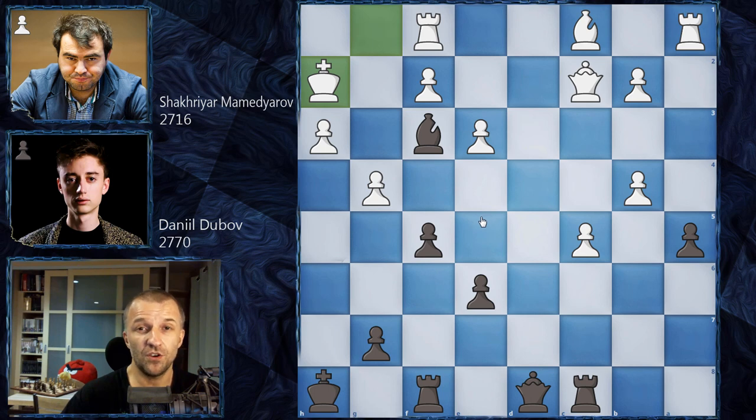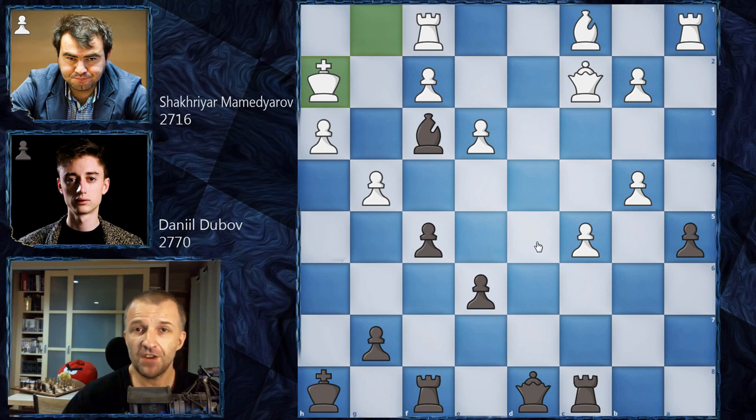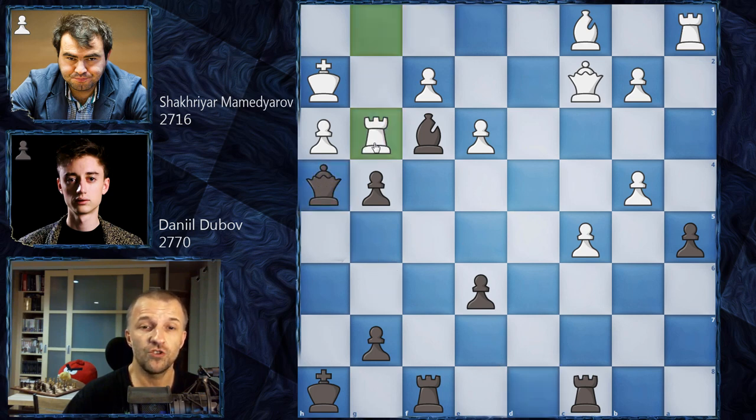Feel free to pause the video and try to find the winning continuation for black. There are two winning continuations. Stockfish recommends f takes on g4 — and now it's very difficult to do anything about this attack. White would have to play rook on g1 and try to defend. After queen on h4, rook g3 — the problem is black has a very complicated continuation which is winning. This is good for Stockfish but not easy for a human to find.